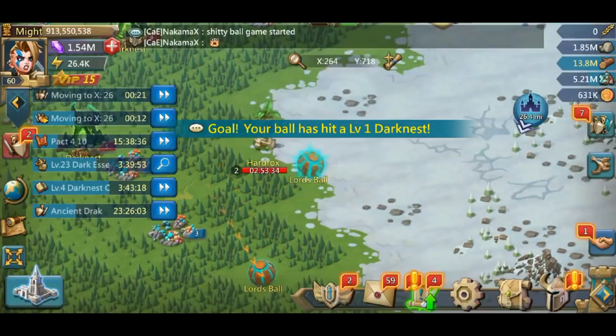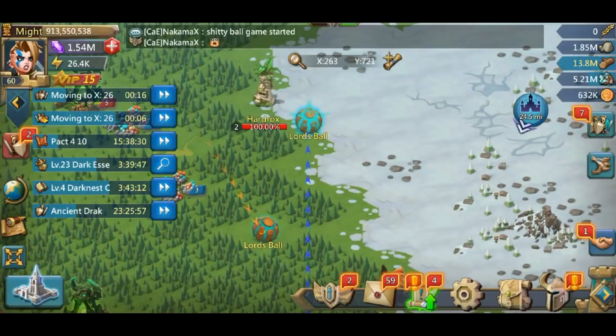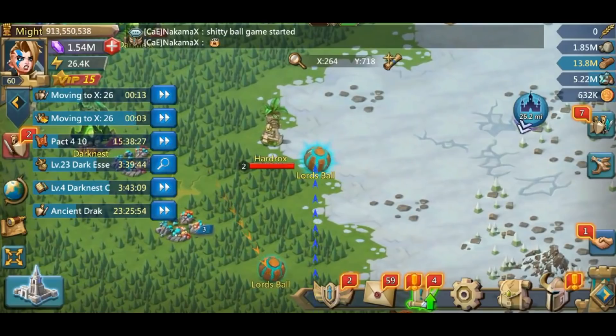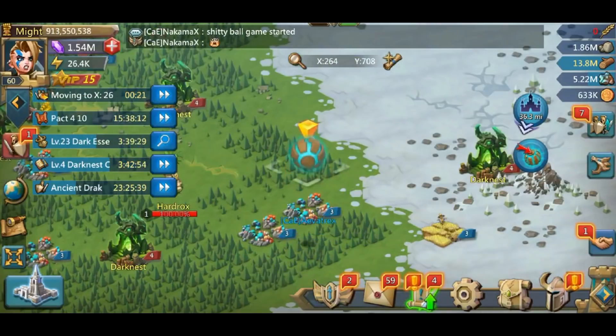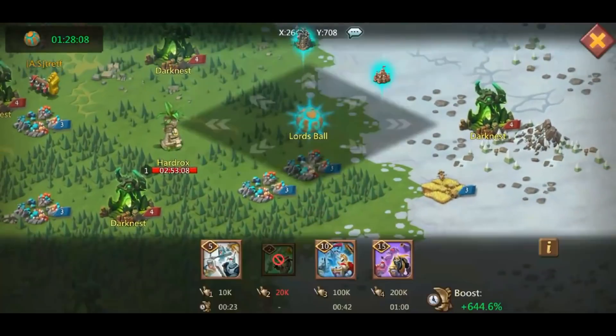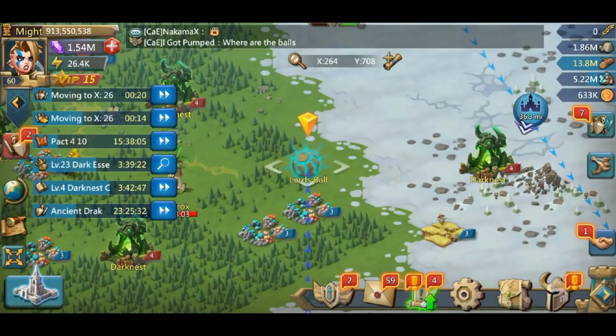I believe the movement speed bonus caps at about 1,444%. Keep in mind that if you do hit darkness, you get extra points. I'm sending T1 and the travel speed is accumulating. Right now I'm getting to the ball in about 20 seconds. I'm gonna go ahead and hit this ball, and the ball is gonna keep traveling. Once it lands, I'm gonna send more T1. I have not used another relocator just yet.